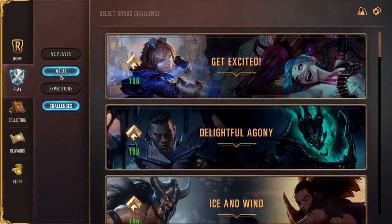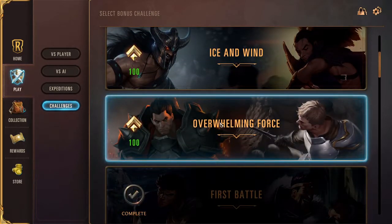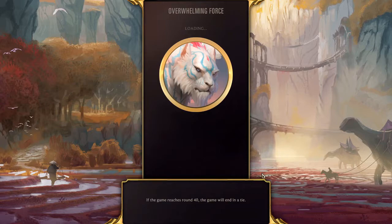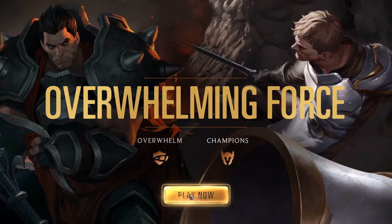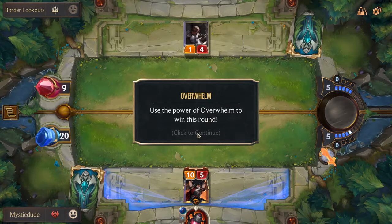Here we are going into a game — we're going on a challenge. The next one is called Overwhelming Force. As you can probably tell by the name, it's going to introduce us to units with Overwhelm. Overwhelm means they can damage the enemy nexus — the enemy nexus being the player's health points — even when blocked. The difficulty is set to beginner. The objective is to use the power of Overwhelm to win this round.